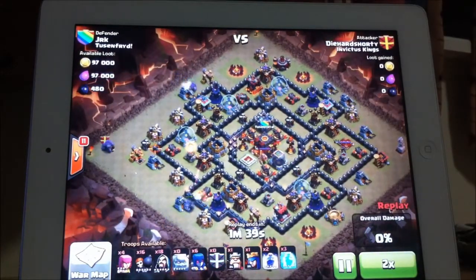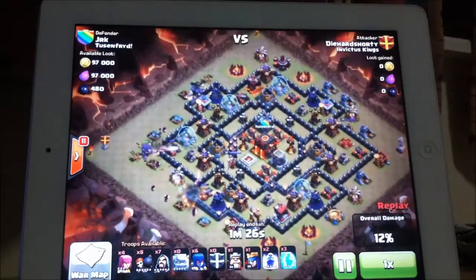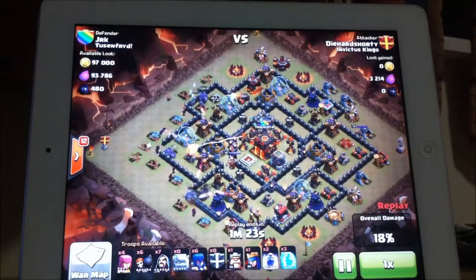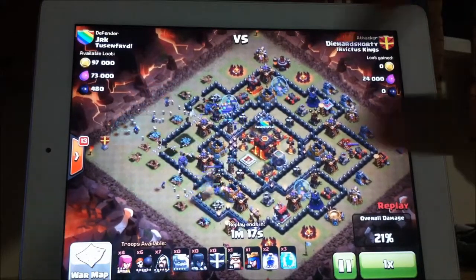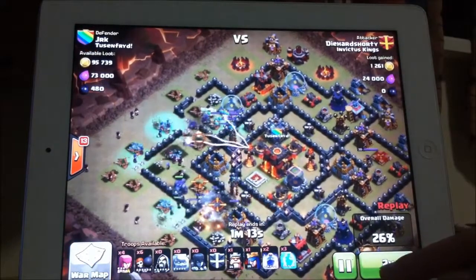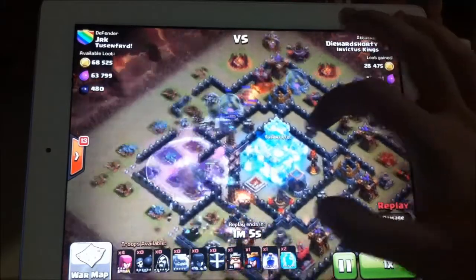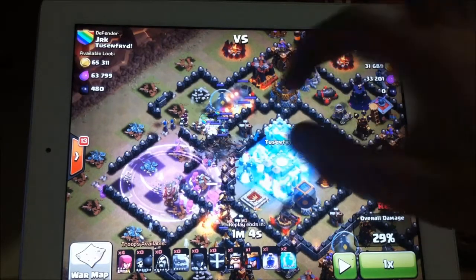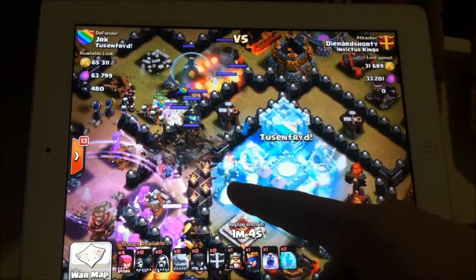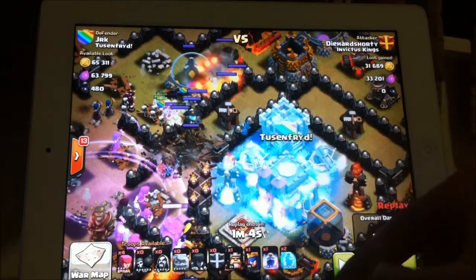Sends one golem from each side in the left corner, then from behind sends many wizards and wall breakers. The clan castle is successfully lured and alerted. Now a very nice freeze spell - that's a good advantage for the attacker and a huge disadvantage for the defender, because he has two x-bows and one inferno at the same place, so one freeze spell can actually freeze three defenses.